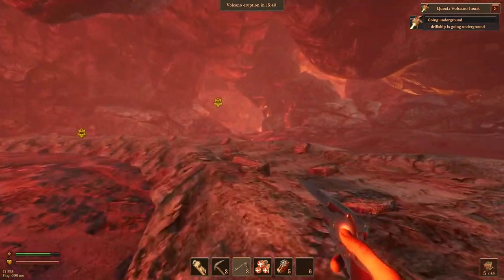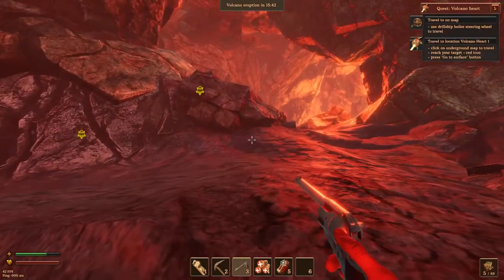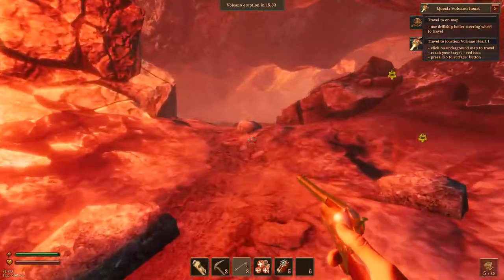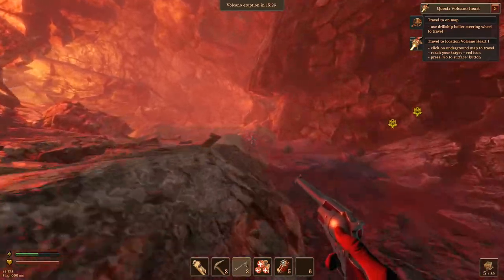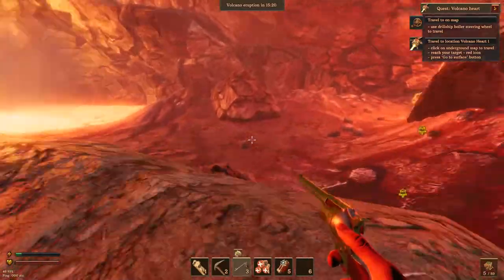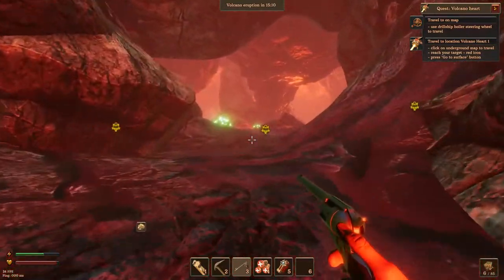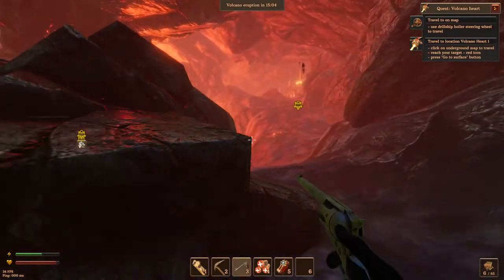Let's see where this drill is — is it over here? Maybe it's over here. All the other drills have just been in sight, but we're at the heart of the volcano. This is kind of exciting. Hopefully these guys come with plenty of ammunition because I didn't bring a whole lot. Okay, where is this volcano? There's a ship there.